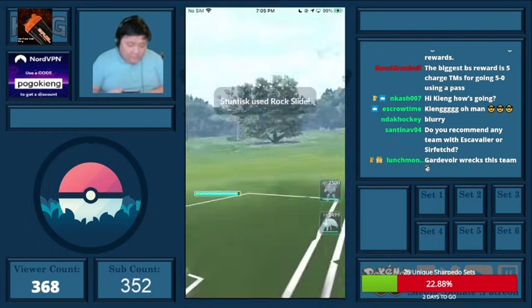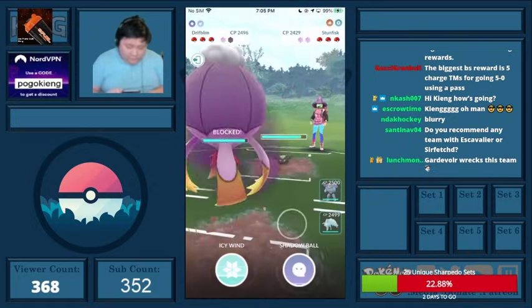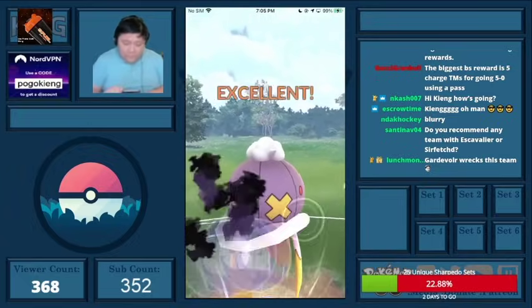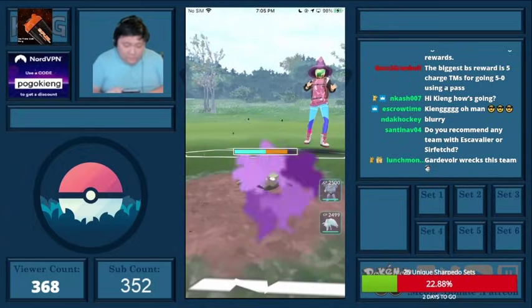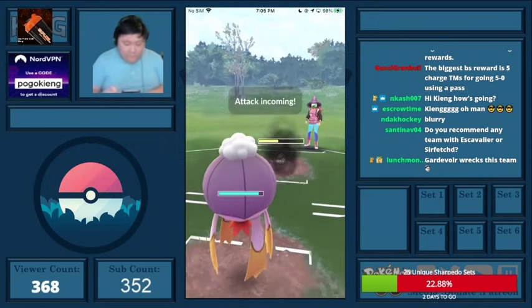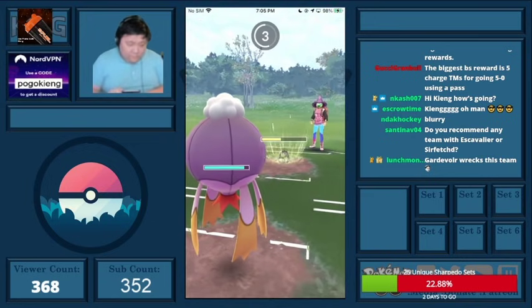This is the psychology of it — I shield the first one. Usually you shield the first one to get in their head that you want them to shield. But in this case, when you shield the first one, it indicates that you might be throwing an Icy Wind. So you don't want them to shield, meaning you go for the Shadow Ball there.